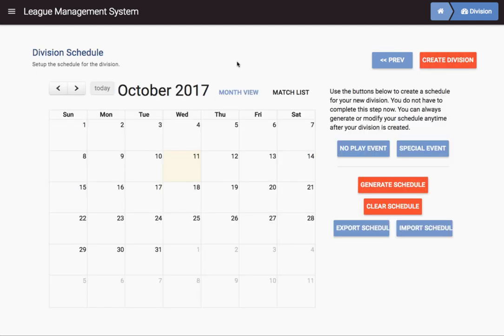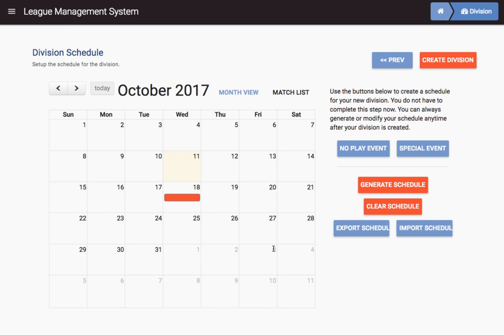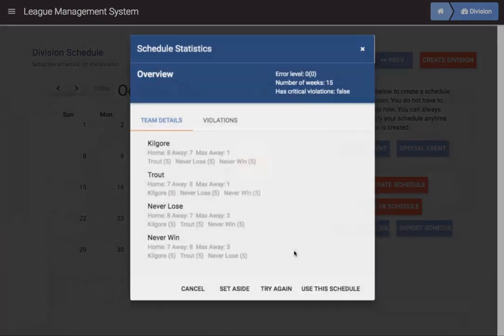We're ready to create the schedule. It's Wednesday, October 11th, and let's say league starts tonight. But next week, let's suppose it's a holiday, so we're going to insert a no-play event — we'll select next Wednesday for that, mark it as a holiday, and hit okay. When we generate the schedule, it's going to skip over that date. The start date is today, and we've got four teams. It takes three weeks to do a full round robin where each team plays each other team one time. We're going to choose five round robins, and it'll generate a 15-week schedule.